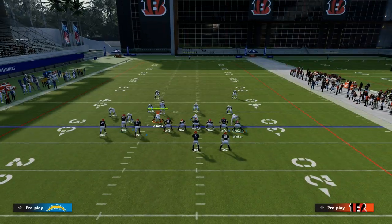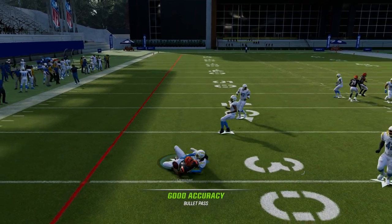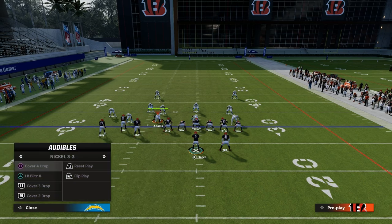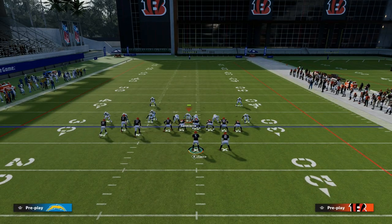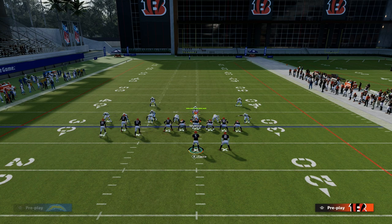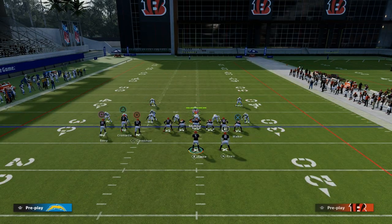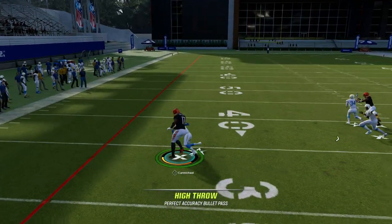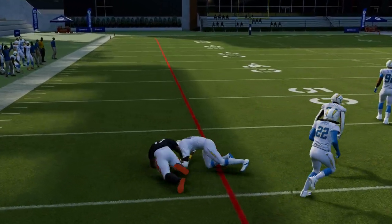Your first read on this play is going to be this quick throw flat. If they are playing man-to-man, you can throw that quick throw flat, and what that does is it forces them to have some type of flat protection over on that side. If they're just playing Cover Zero, which a lot of people are right now, you can just highball it out here, break a tackle, and you see how good this little flat route can be.